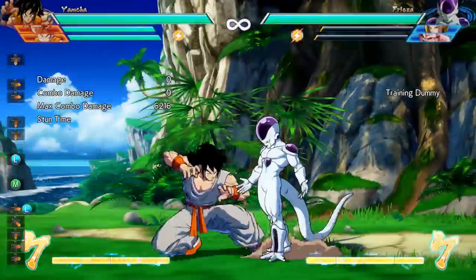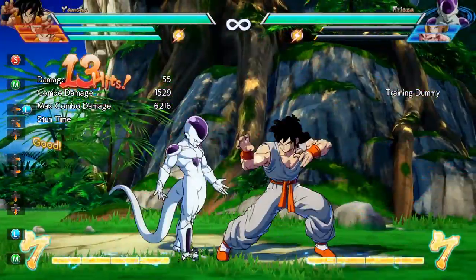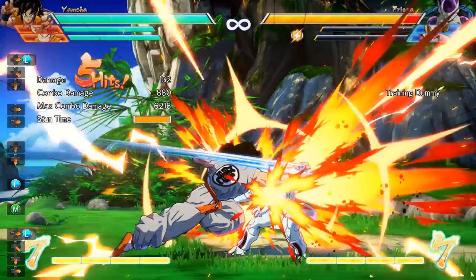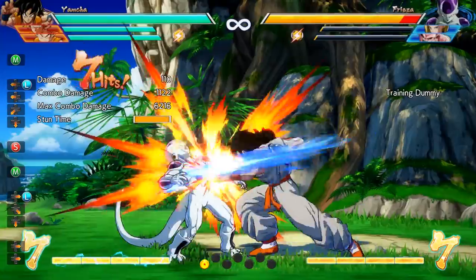You can also hold A after any part in the Wolfang Fist in order to perform Wolfang Whiskers, in which Yamcha will cross the opponent up and end up on the other side. I will warn you, as with all of Yamcha's crossups, the opponent can simply jab here. But the use in this tool comes with pairing it with assists, as well as mixing up your Wolfang Fist, so that your opponent never gets too comfortable with what you're about to do.